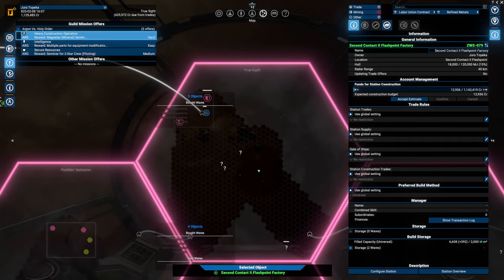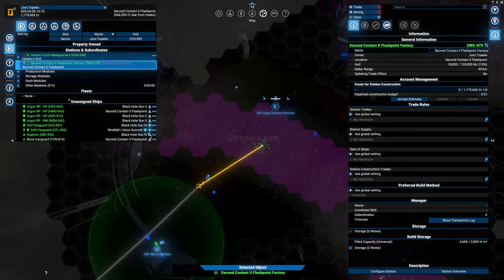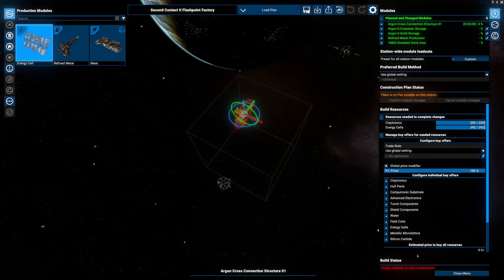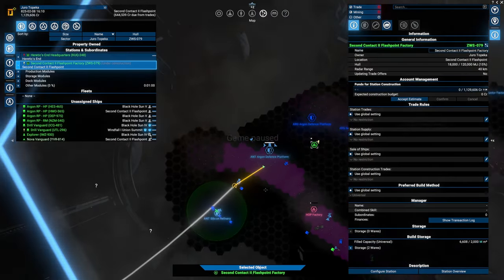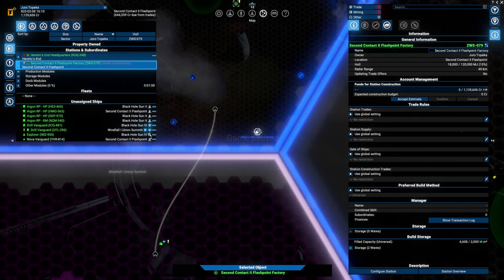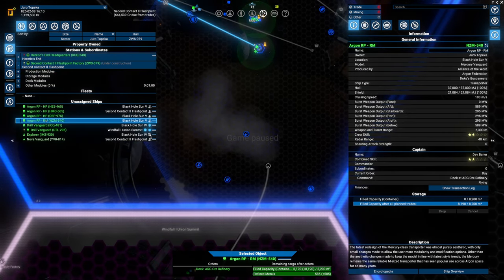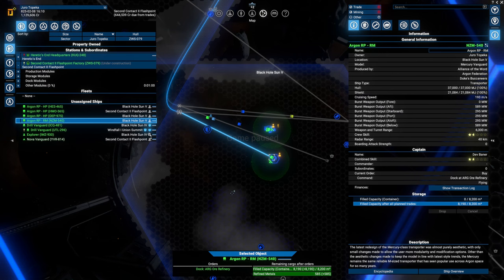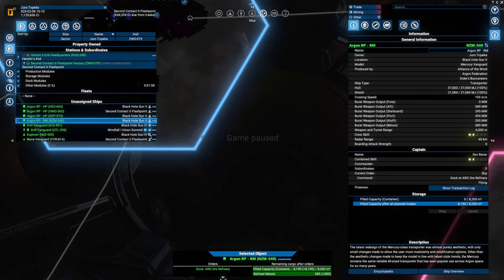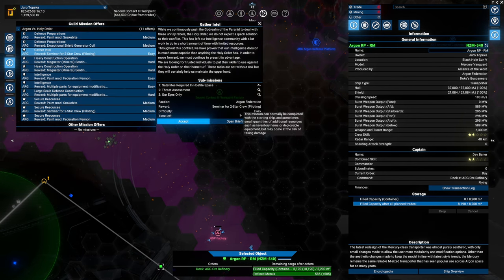I'm going to be looking for a construction ship — we need one really badly. Let's see if this one is not busy so we can do another mission. Let's assign — there we go, let's get that going. This will actually start constructing now in this region. Right over here there is a labor union facility — no, it's a medical supply factory. Once it's done, this ship will stop distributing refined metals, and my two Vanguard drills will be mining ore for this particular factory.